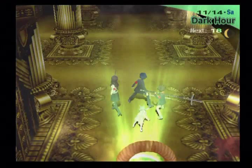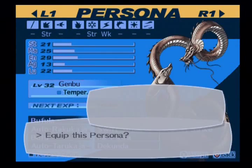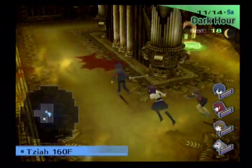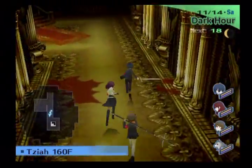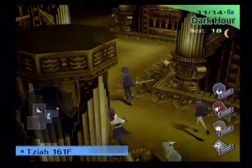Let's head on up. I already went over my party and everything, so let's go on up to floor 160. We got seven enemies to show off — see if I can show them all off. I believe Decarabi is actually a Fool persona, but I don't have him yet. I'll probably get him in Shuffle Time at some point.